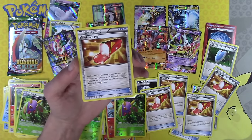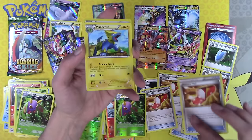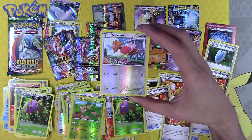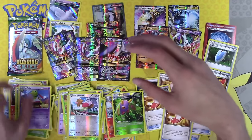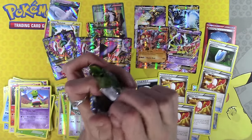Five Trainer's Mails! Five — that's twenty dollars in Trainer's Mails sitting down there, cause that's just absolutely insane. Roaring Skies, you just get better and better and better the more I open you.